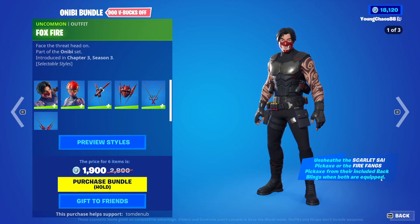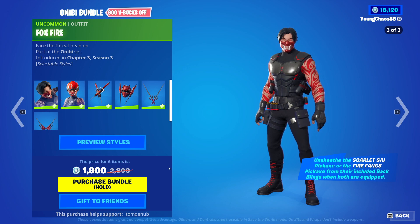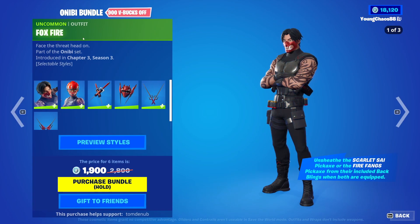We have the Anobi bundle returning. Pretty cool little bundle right here — $1,900 for six items. These are all uncommon outfits, so they're already pretty cheap and you get a nice discount with the bundle. We have Firefox, an uncommon outfit at $800. It has a total of four different styles — you can add a helmet, pin a glow on and off, and match it however you want.